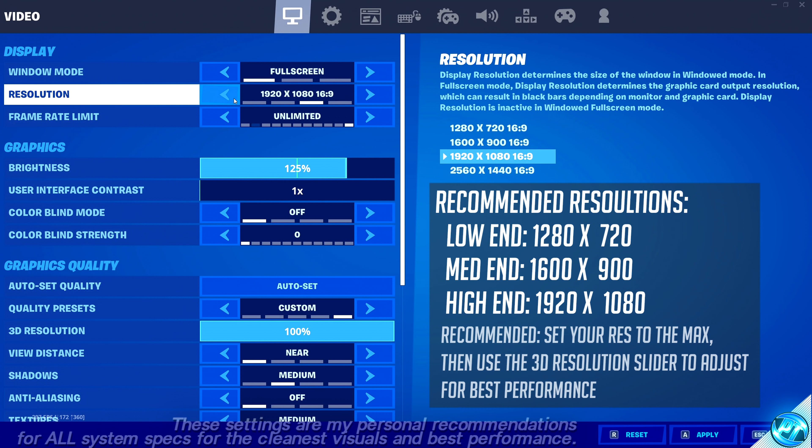For Frame Rate Limit, keep this set to Unlimited for most people. If you want to cap FPS for G-Sync, FreeSync, or overheating reasons, you can do so. Brightness should be set to around 125% for the best overall visual fidelity. For the 3D Resolution option — one of the most important settings — I'd recommend going down to about 80%. The lower this number, the better FPS you'll get. Try 80%, and if you're happy with how the game looks, try 70%, going lower until the game becomes too blurry.